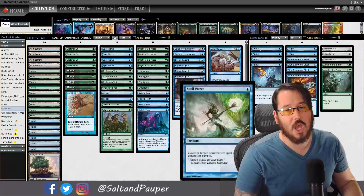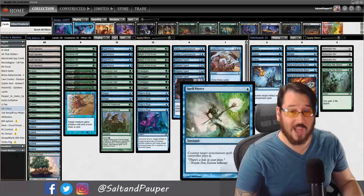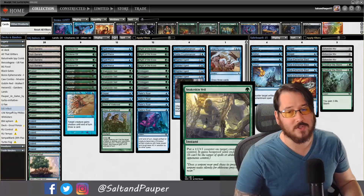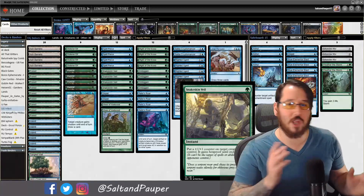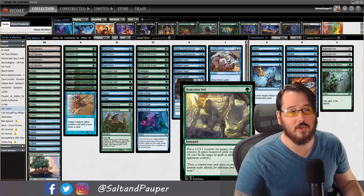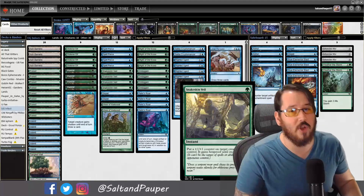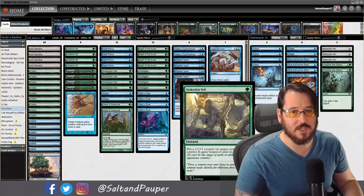Four Spell Pierce — a cheap, efficient interaction spell that stops early Lightning Bolts, Boomerangs, and similar threats. Four Snakeskin Veils: gives a +1/+1 counter and hexproof to target creature until end of turn, stopping Lightning Bolts, Boomerangs, and pretty much anything trying to kill your creature outside of sacrifice effects.